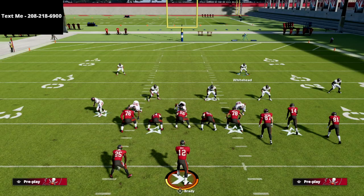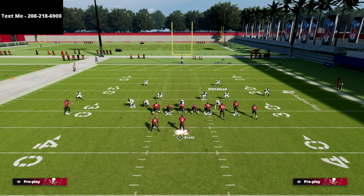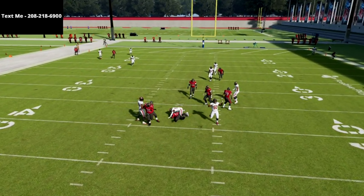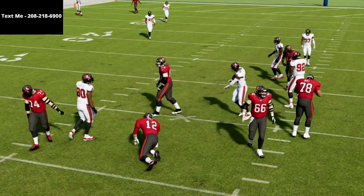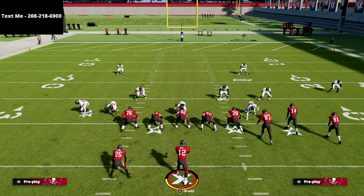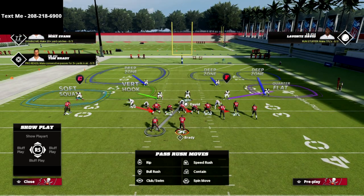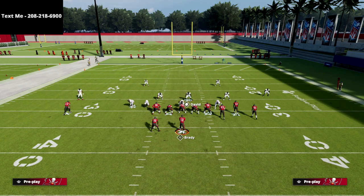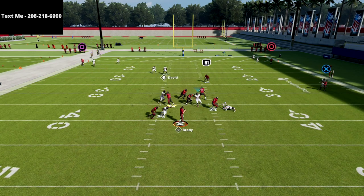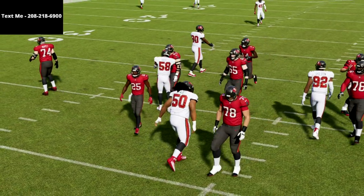Let me put the running back on a wheel route to show the pressure a little better. Again: spread the line, spread the linebackers, then crash the line to the right side. What you're going to see is instant heat at the quarterback. We can do this very effectively from the three-three-five odd. One of the little secrets is that we can also man up the running back — if he blocks and we man him up, we can sometimes pull him out.